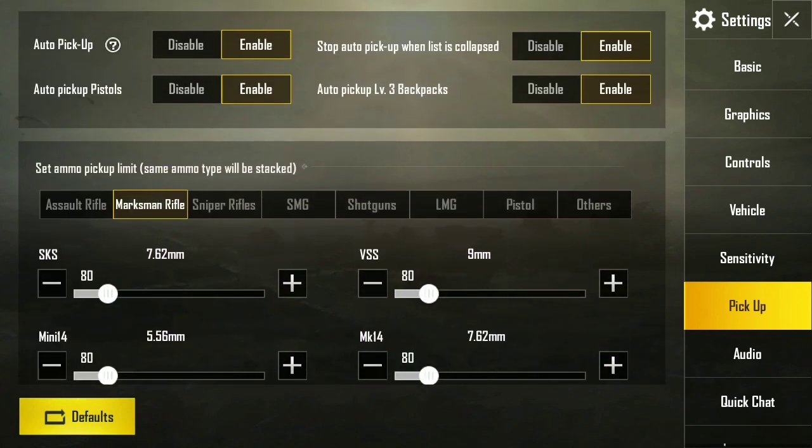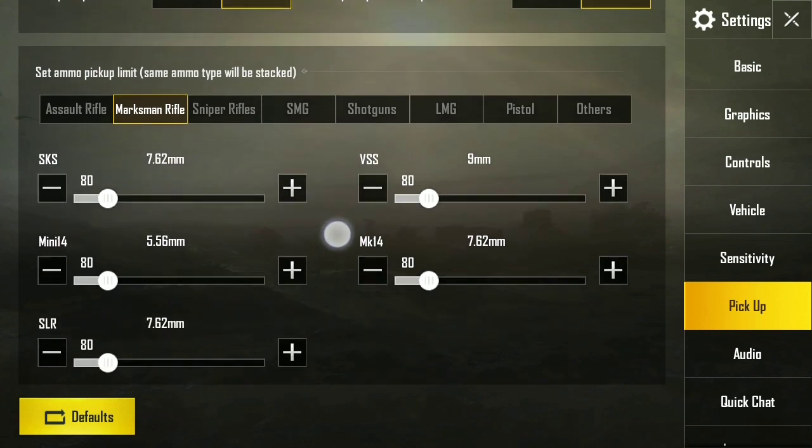You can switch between the different types of guns — for example, these are marksman rifles. You can adjust the amount of ammo you want to keep. For the SLR, I think I'll carry around 130.